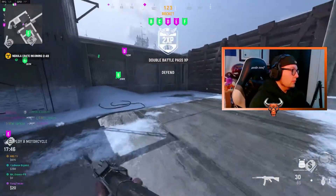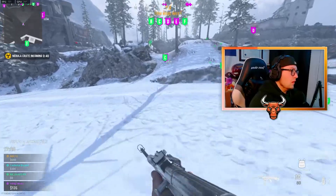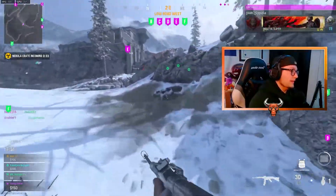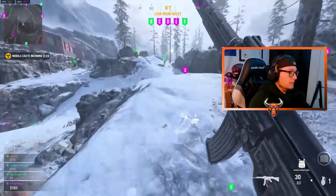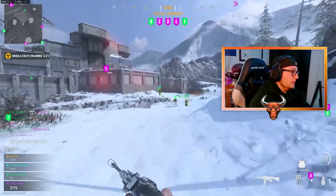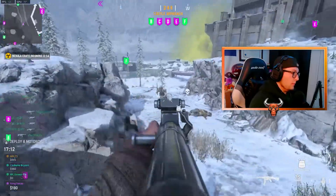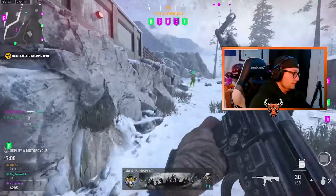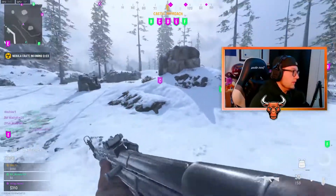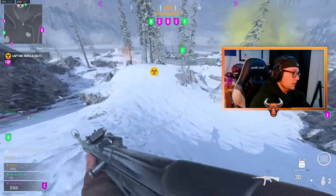We've actually joined into this game of Arms Race just a tad late, about two minutes or so, but honestly not terrible. Arms Race — I've been playing it a little bit — it's incredibly fun. It's kind of like a combination between Fireteam Dirty Bomb from Black Ops Cold War and the typical Call of Duty Ground War, so definitely interesting. Let's see if we can break into E here and cap. Let me figure out where this nebula crate's gonna come in so I can grab it and destroy a base.